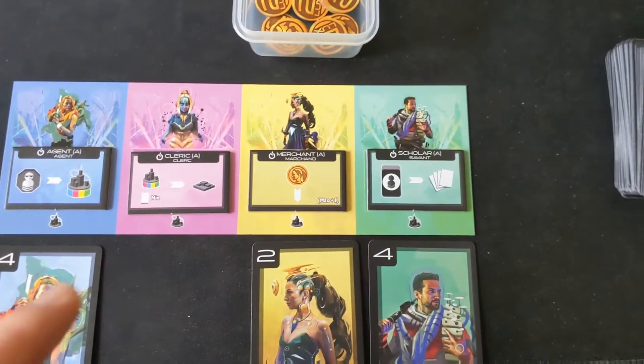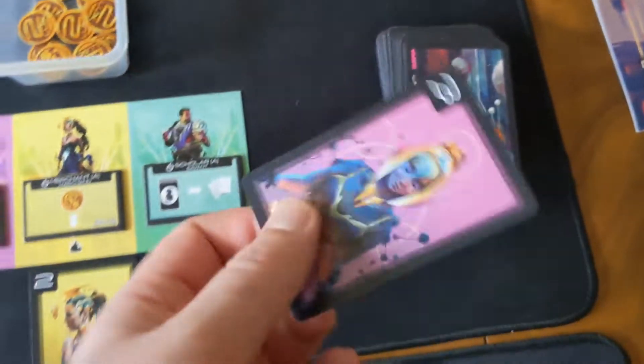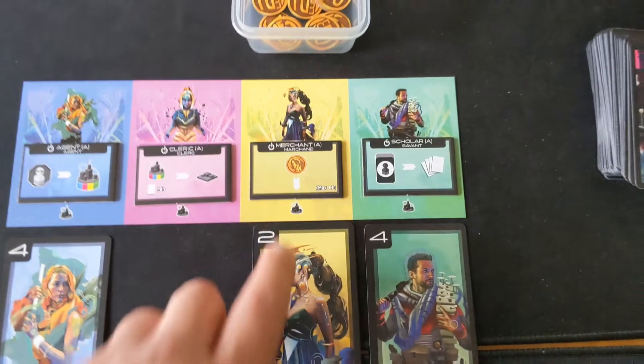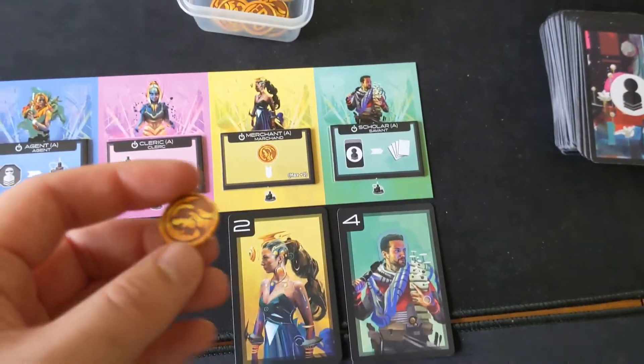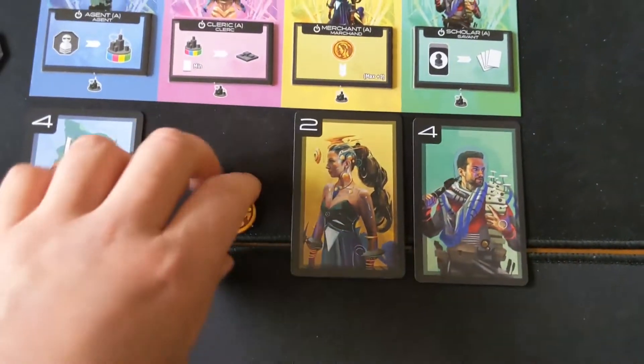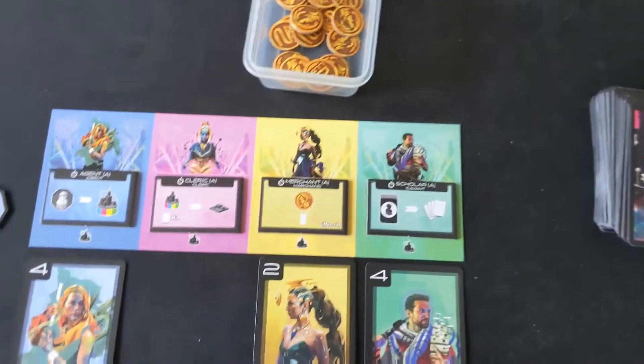These bonuses do lots of interesting things. The green one is quite simple — it just lets you draw a card and add it to your hand, which could be a good or bad idea, which I'll explain later. When you play a yellow card in the capital, you get a coin. These coins are great because they give you two victory points and also give you some cool manipulation tools, which I'll explain in a bit.